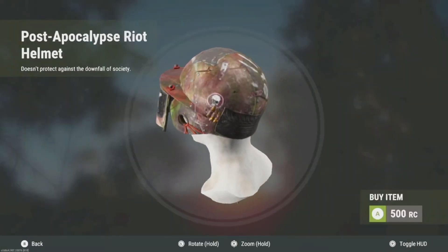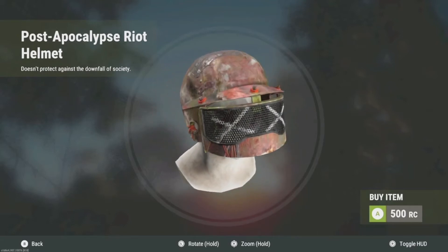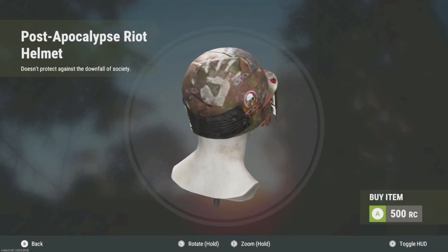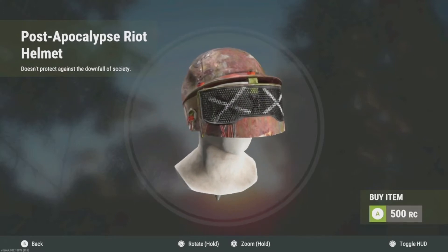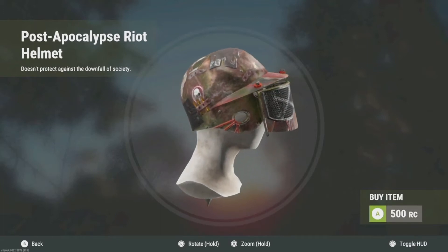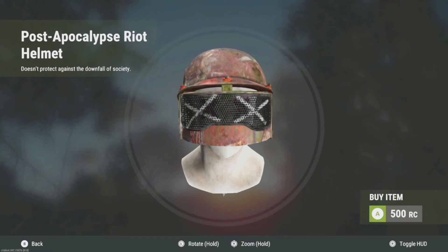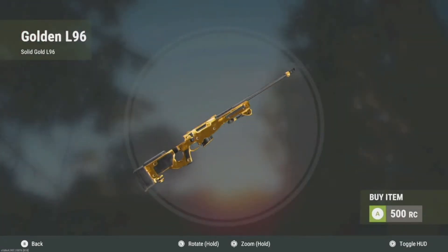It kind of reminds me of something from PUBG — like the level 3 helmets. I actually think I have a skin for the level 3 helmet similar to this, I have to check. I do like it. 500 Rust credits, basically five bucks — it's kind of a steep price, but all the special items are always expensive. Riot helmets are actually pretty dope; they're low tier but with the bandana they offer a lot of face protection. They're good in the winter biome if you can't get a wolf headdress, and they're easy to craft. Tier one.